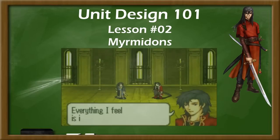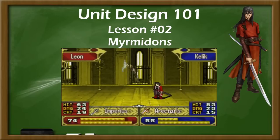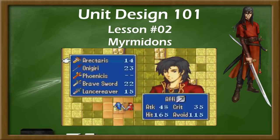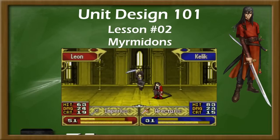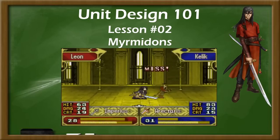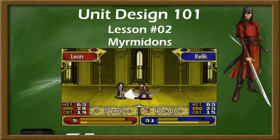Despite all of these issues, Myrmidons are often fan-favorite characters for many players. This tends to be because of player psychology and presentation rather than any mechanical feature of the Myrmidon, and while this series is about mechanical function more than flavor and feel, there is something to be said about a unit with high evasion and high critical chance that can make them stand out in the player's mind and heart. Low enemy chances to hit and high player chances to crit provide a gambling-like rush for some players, allowing Myrmidons to feel like unkillable gods, useless scrubs, or anything in between, simply because of their interaction with the RNG.